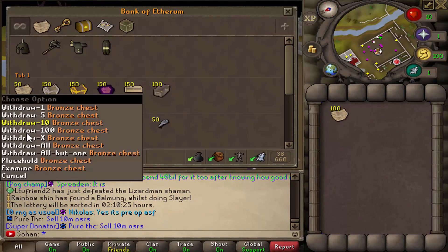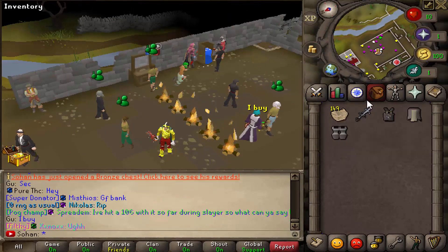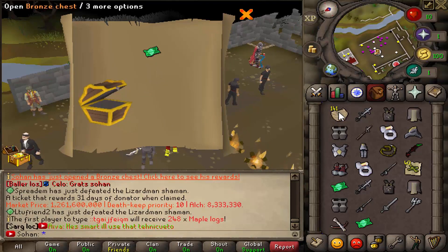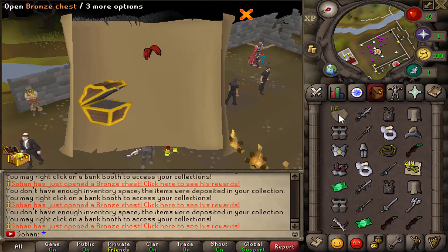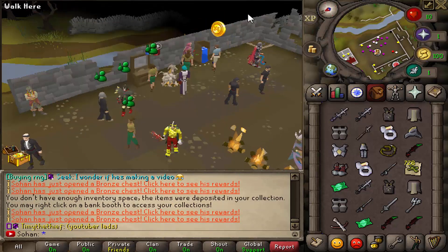Let's start opening them - I'll grab 130 of these. They do stack up so they're really easy to open. You can also spam these and even if your inventory is full it literally just goes straight to your collection box. So I can just spam all 150 of these and they'll all be waiting in my collection box. You don't have to waste time slowly opening boxes - you can do them as quickly as you want, which this server offers.